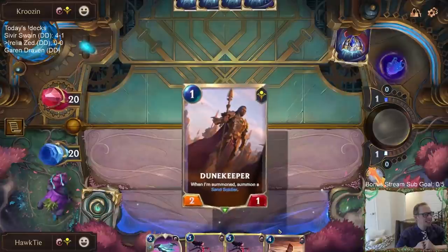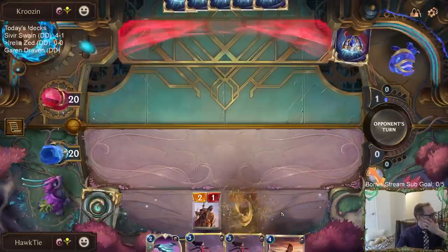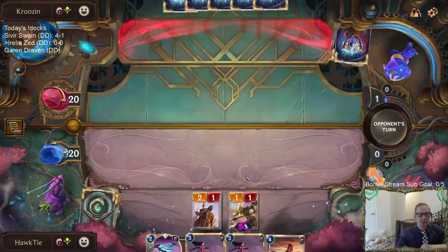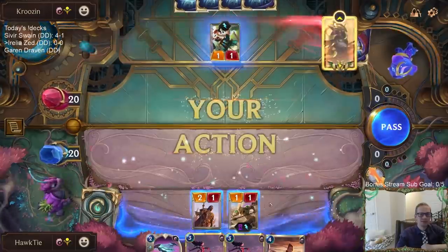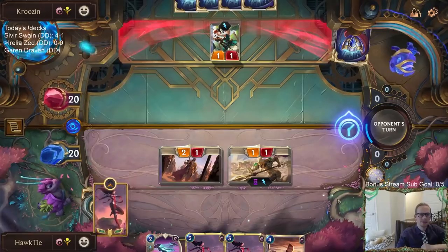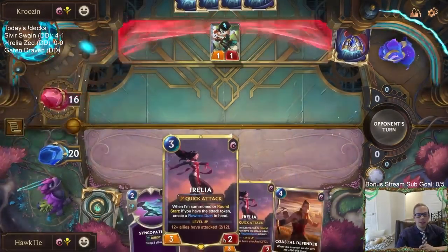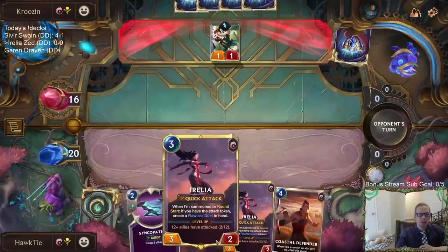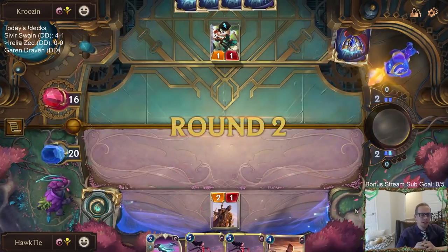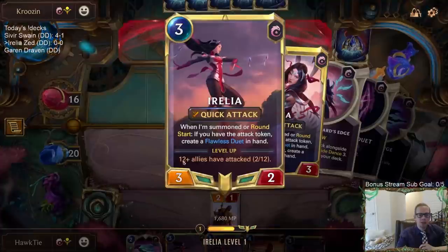Chat says let's pretend Azir and the Emperor's Dais got nerfed — that's why we're playing this deck. It's hard not playing those cards, but we're pretending like they're nerfed. Aurelia is a weird champion — incredibly powerful in the Aurelia Azir deck, but finding a way to play Aurelia without Azir is not easy. Attacking with 12 units is really difficult if you're not using sand soldiers.